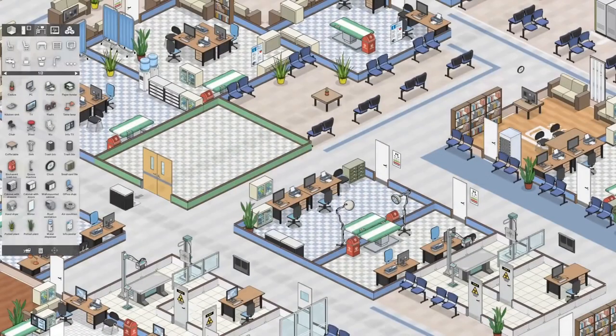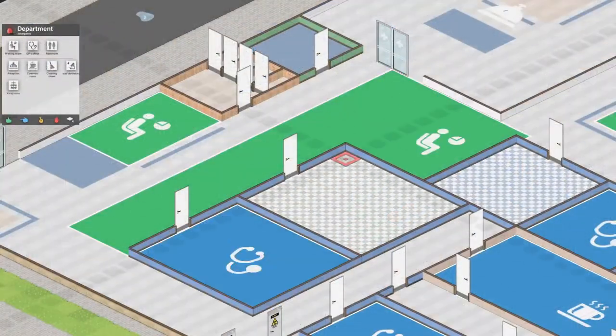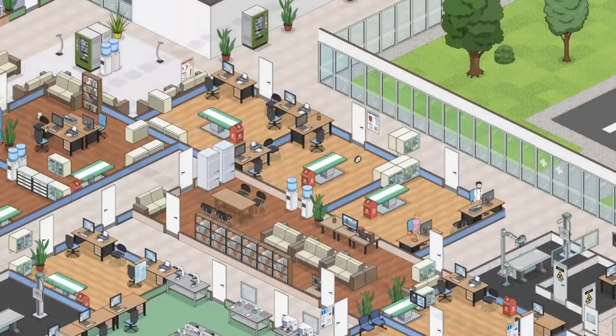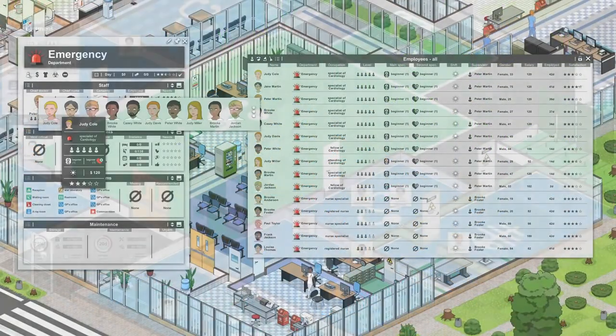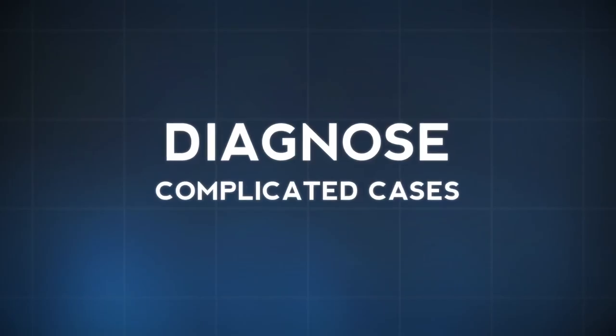The thing was with Theme Hospital, it was very simplistic — not very complicated. It was very basic in terms of how to treat your patients, and I think sometimes people get clouded by nostalgia and they remember too much. There's a lot of scope to make a hospital management game a lot more detailed. You have to go through all kinds of different processes, and maybe you have a little bit more of a hands-on approach in terms of actually dealing with that patient and working out what to do with them.